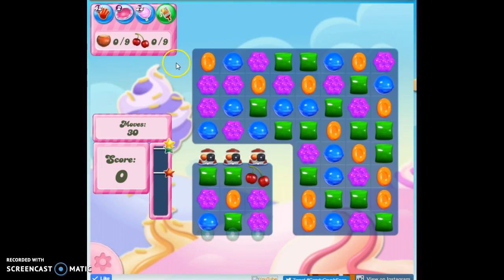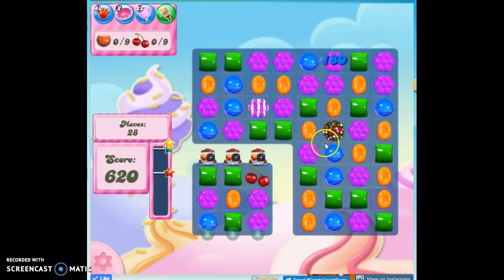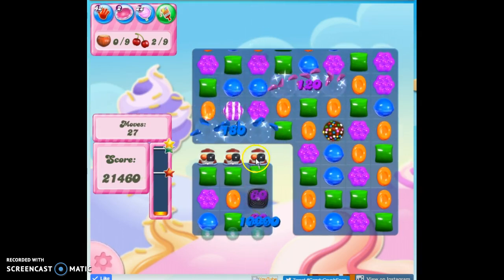I've got to collect 18 ingredients and I've got 30 moves to do it. I've just got to get things down here — it's only two ticks, but that makes it tough because I can't make any moves in here quite often. The good news is that I only have four colors on the board, so it's easy to make specials like a stripe or even a color bomb, and I'm going to have to rely on these to help me out.